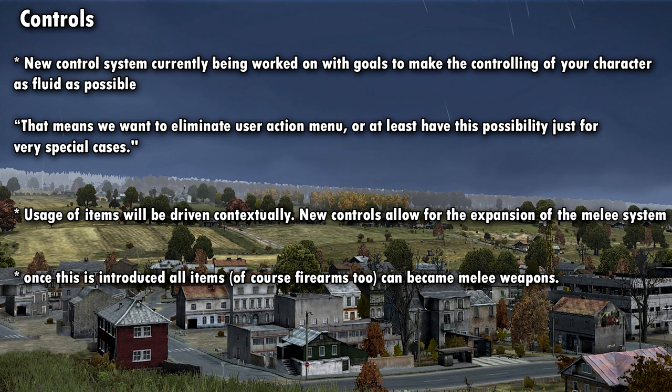A new control system is also being worked on, and the goal is to make controlling your character as fluid as possible. They said they want to eliminate the user action menu, or at least try to have it only for very special cases. The new controls will also allow for the expansion of the melee system — once introduced, all items including firearms can become melee weapons. They gave an example of using an apple you're holding to hit a zombie that's attacking you.